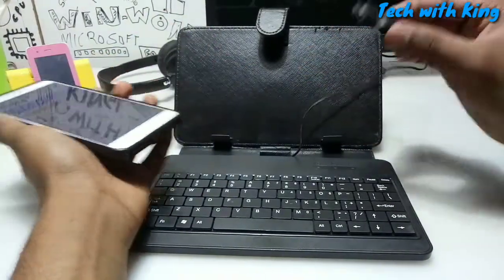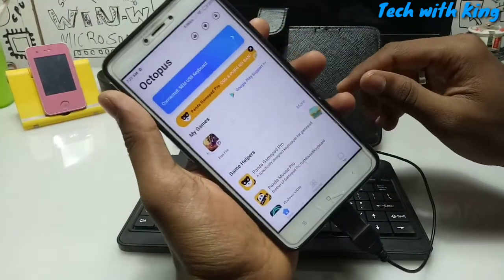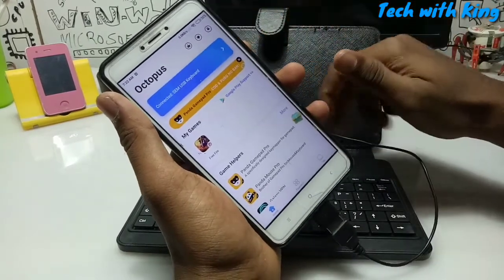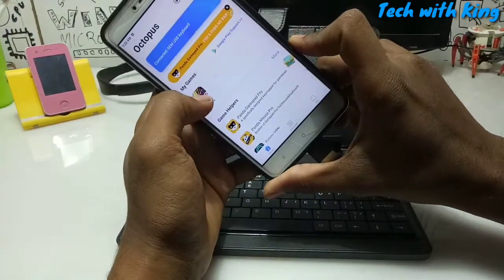Here is the OTG and the cable. I just connect the keyboard to my Android device. As you can see on the screen, it shows 'connected — USB keyboard.' This means the keyboard is compatible with my phone and I can play games with it. So let me just click the Free Fire button.